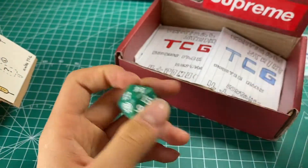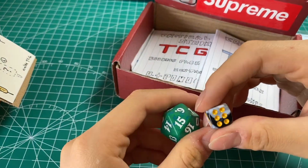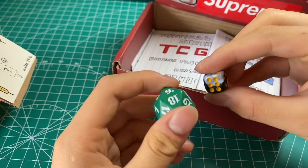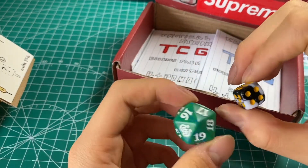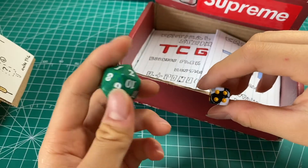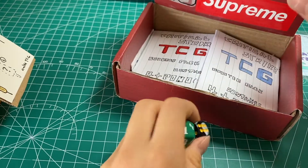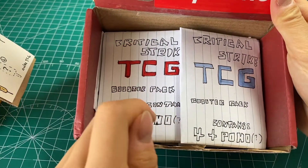These two dice I actually bought before I started the Viking TCG — it's been a long time. I'll reuse them for this homemade TCG game. This one is a 20-faced die and this one is a six-faced die, used for releasing stunts in the game.